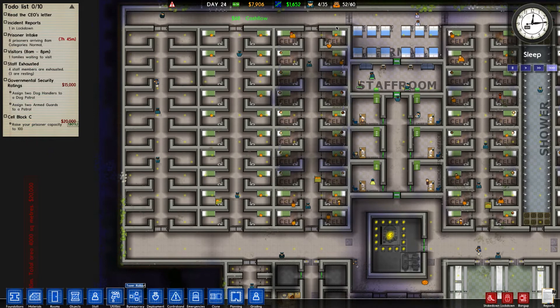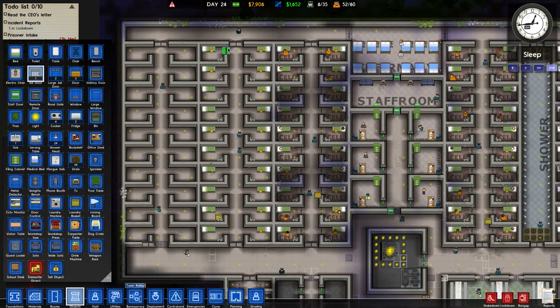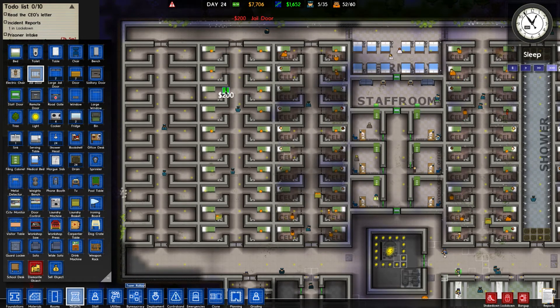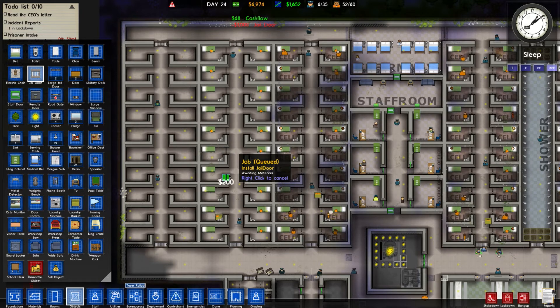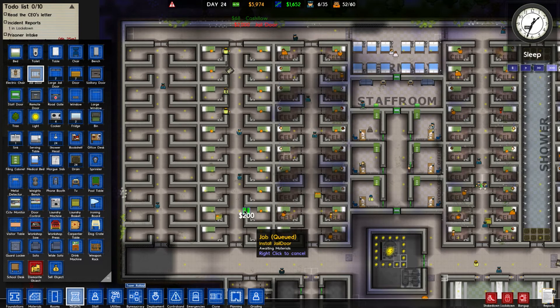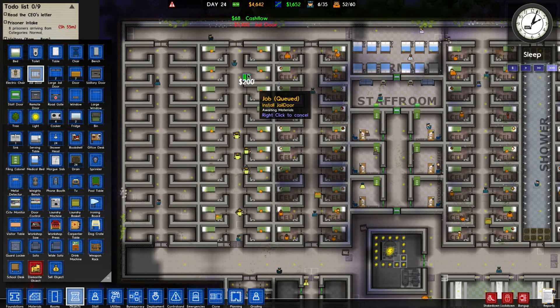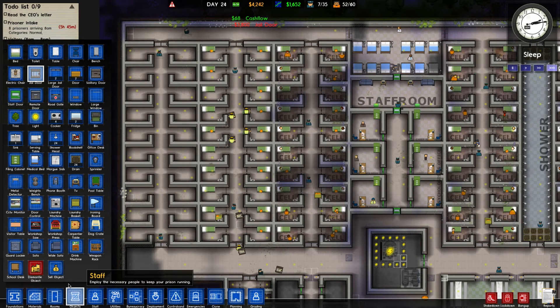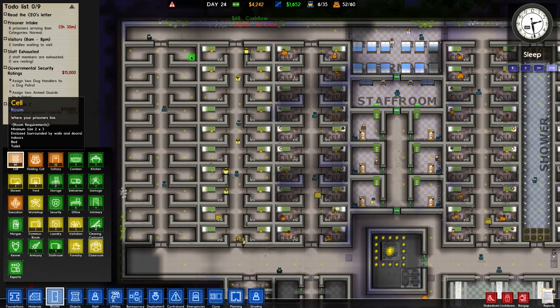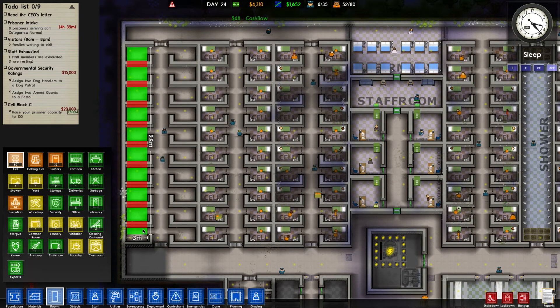To make this work, we're going to get more jail doors and put all the jail doors on here. This is going to be really good because a lot of the expenses are now gone. Let me get some more prisoners in here. Going to rooms, cell, and increase our cell limit to 80, then mark these guys as cells as well — this is going to raise it up to 100.